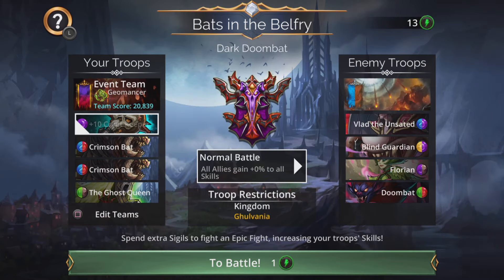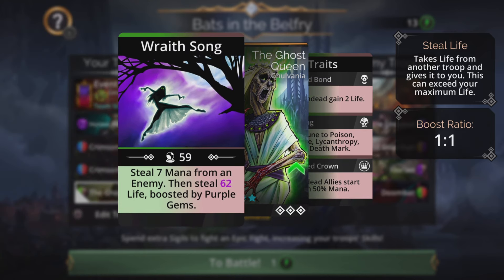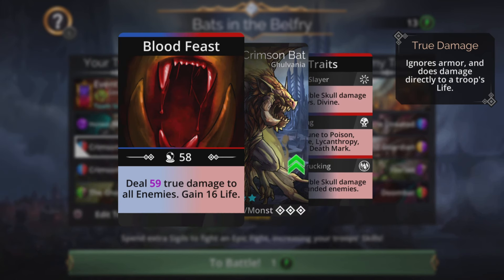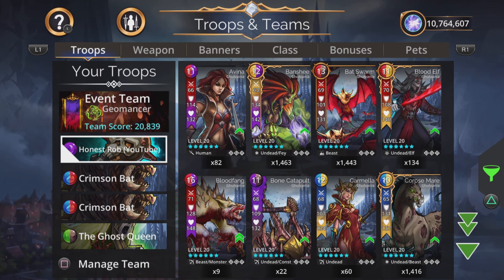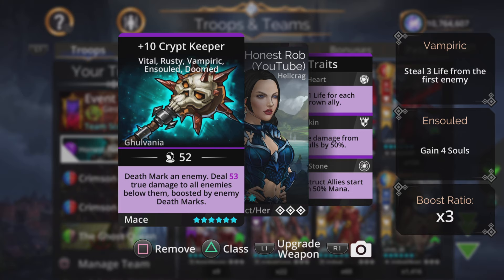Now let's take a look at the teams. This is the Gnome Mythic option. The first thing you'll notice is I'm not in an undead class, and there's a reason for that. We have the Ghost Queen — really good — all undead allies start with 50% mana, and she also steals seven mana from an enemy, then steals magic plus three life boosted by purple gems. That is effectively true damage while boosting her own life and taking away enemy mana. We want to keep the true damage going. Crimson Bat — two of these if you can — dealing magic plus one true damage to all enemies and gaining life. For the weapon, Crypt Keeper keeps the true damage theme going: death mark an enemy, then deal magic plus one true damage to all enemies below them, boosted by enemy death marks.